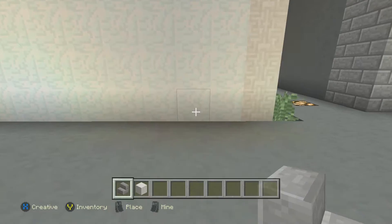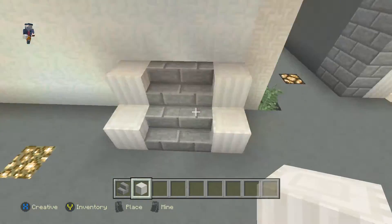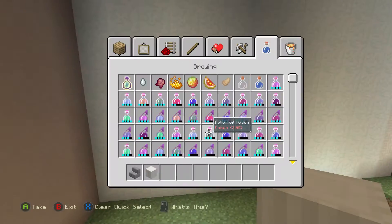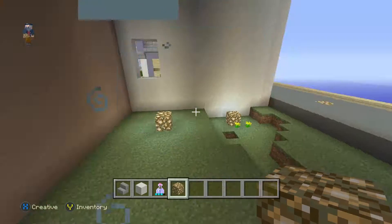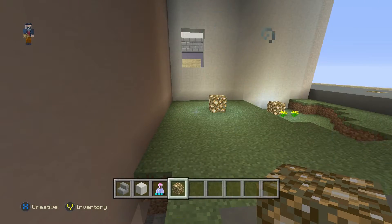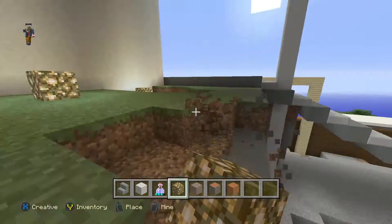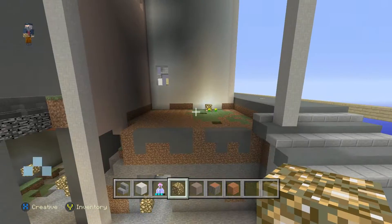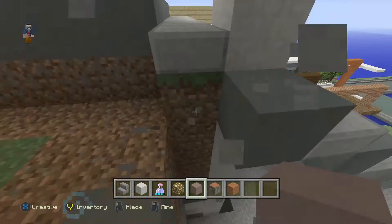Let's lay these stairs down right now. I like my stairs to be a little elevated, so we're going to put these stairs in. Then let's bust down some of this grass right here. I have a potion of swiftness so that when I lay these bricks down or tear blocks down, it just helps me work faster.